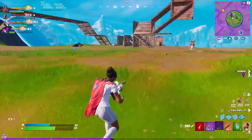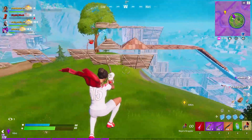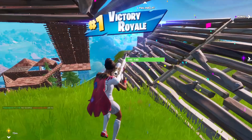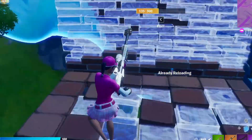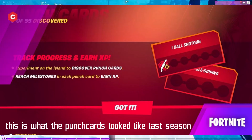Before we get into the methods, let's talk about the battle pass itself. You need about 8,000 XP to go up just one level, meaning you need about seven million five hundred and seventy thousand XP total. Number one is to do your secret punch cards found in the battle pass.